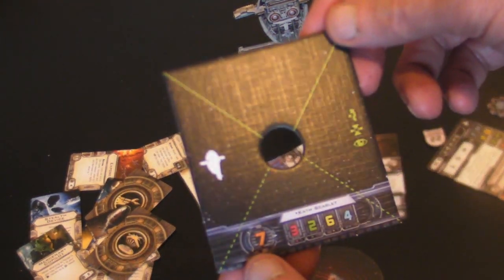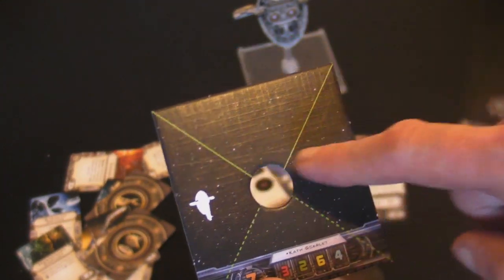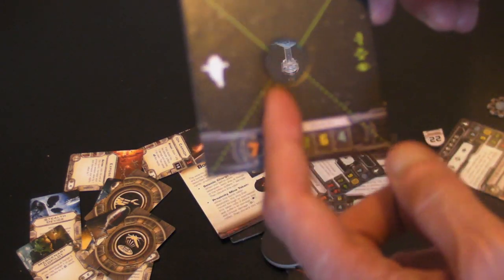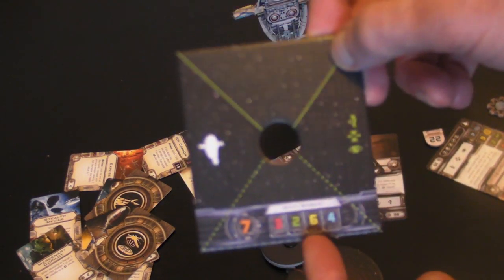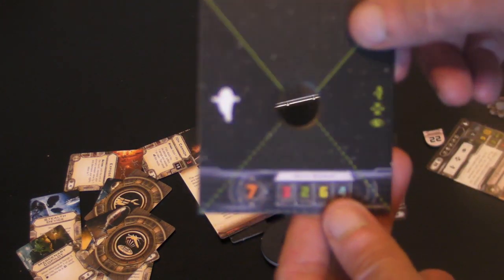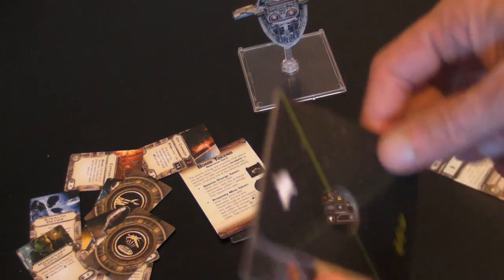One thing about Slave 1 is its firing arc. It has a 90-degree front angle, and it can also fire backwards. Unlike the Millennium Falcon it can't fire 360 degrees, but it can fire both forward and backwards.